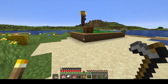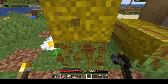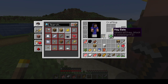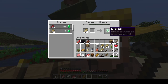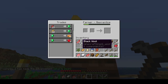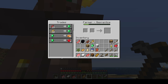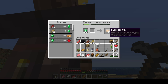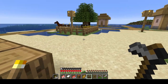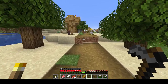There's a farmer over here with hay bales. Let's get these, and hopefully he has a wheat trade. I want to try and get that toolsmith up at our village. He does have wheat, but probably not going to get much out of here. Apples and pumpkin pie for one - interesting. I'll grab a couple of those. I want to save the emeralds for our toolsmith, hopefully to get some diamond tools out of him.